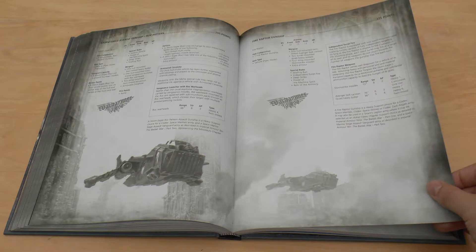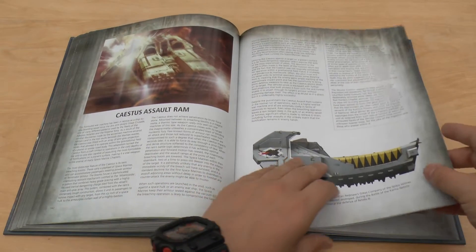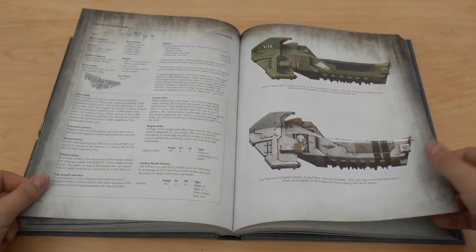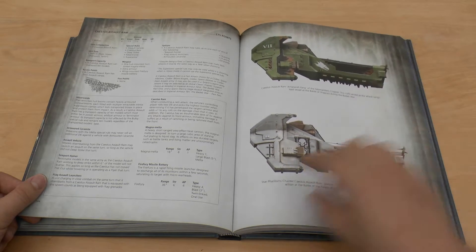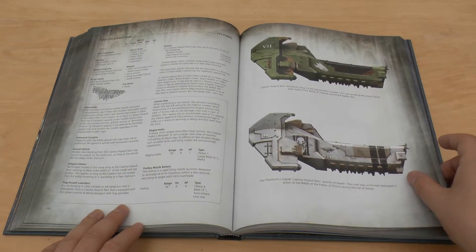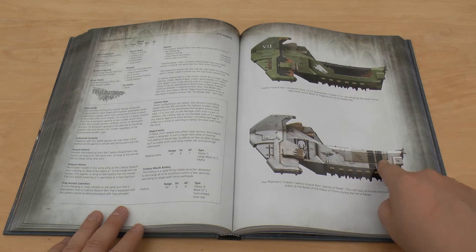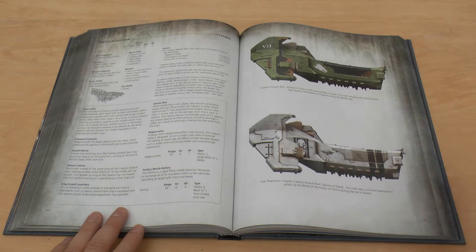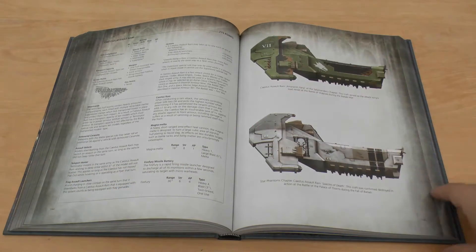So this Fire Raptor — you can take one of these. Doesn't look like much has changed. But again, in my review I'll obviously be comparing them. Other vehicles — so you can take an Assault Ram. I like this model too, and it's all resin. I like the Fire Fury missile battery, I like the Magna Melter — the fact that it's got a Magna Melter on it. I think you can only carry 10 models, which is actually less than the new flyer coming out next weekend — the Corvus Blackstar, which can carry 12 models and can even take bikes. This can't take bikes — it's just single file, five on each side.